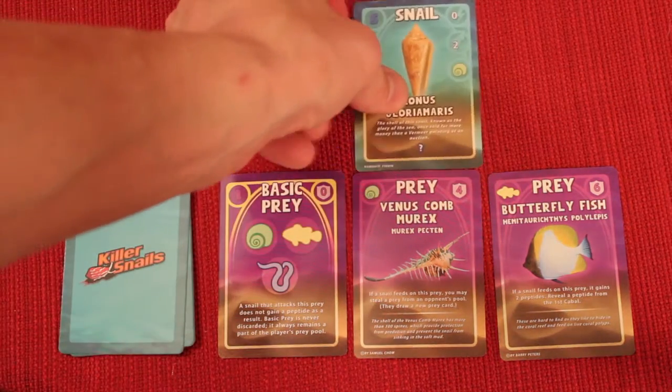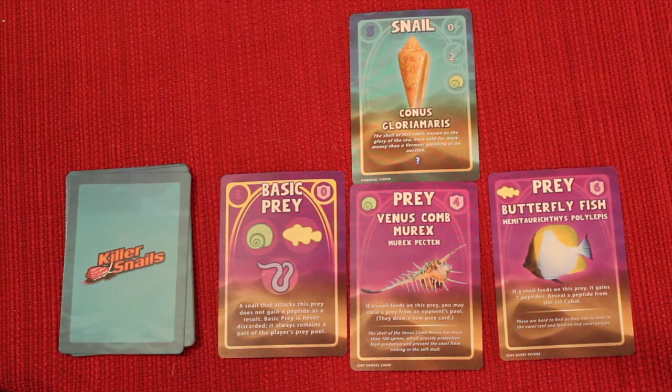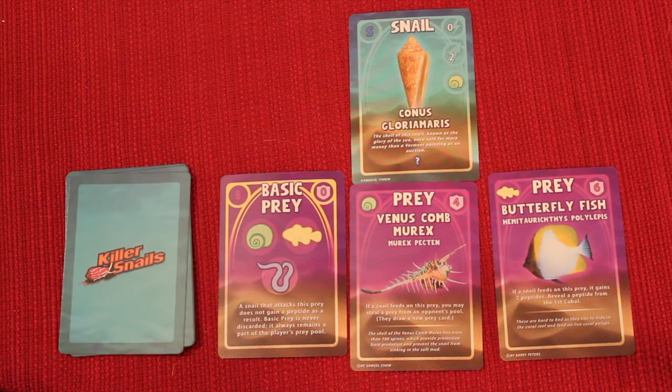One thing you can do is play a snail card. You play that card out there and that's your turn — then it's the next player's turn. When it comes back to you, you'd take another turn. You start with five cards in your hand at the beginning of every round and continue until all your cards are gone.